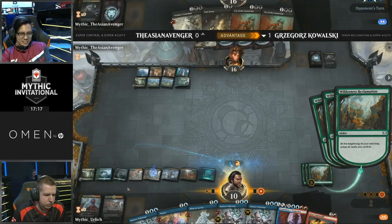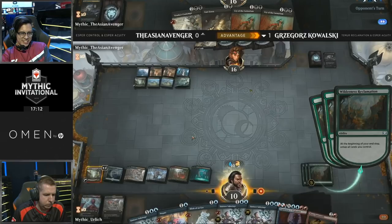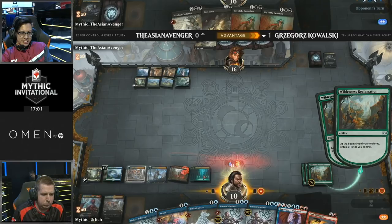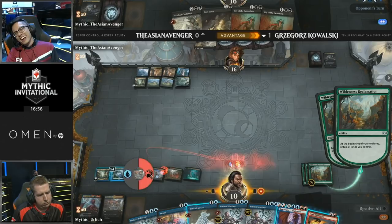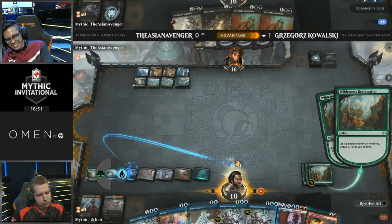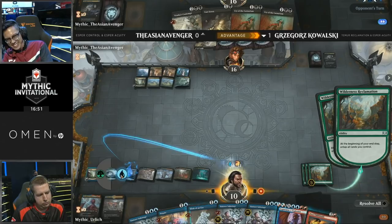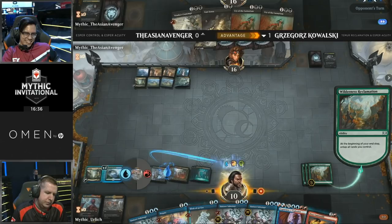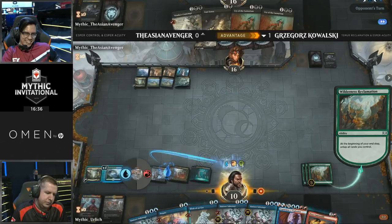He's going to cast Expansion/Explosion and keep up around three mana — 11 mana, just in case. He's got three Sinister Sabotages and a Negate, so just in case. But that's no fun — risk it for the biscuit! Of course, the player will not do that at a tournament of this caliber. Tapping all the mana — that's 30 mana. Let's count: 3, 6, 9, 12 — 17 mana. Oh my goodness. So that'll be X equal to... he's going to have 64 mana here. Tap, tap, tap — one more trigger of the Wilderness Reclamation. He's counting himself, knowing exactly what's happening. The explosion is being cast for X equals 33.